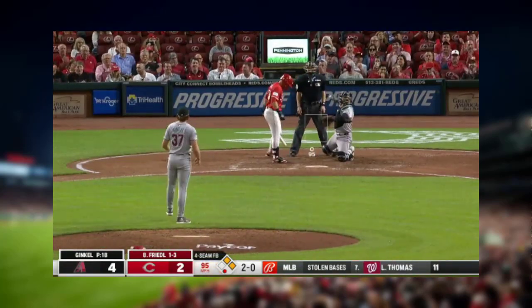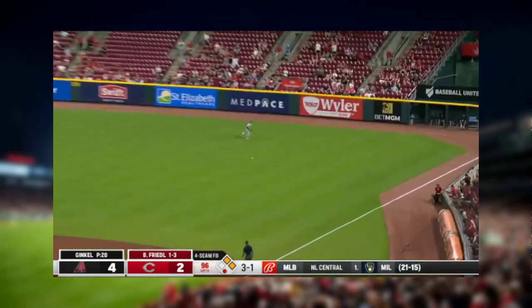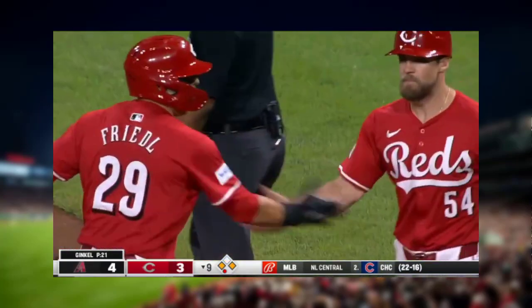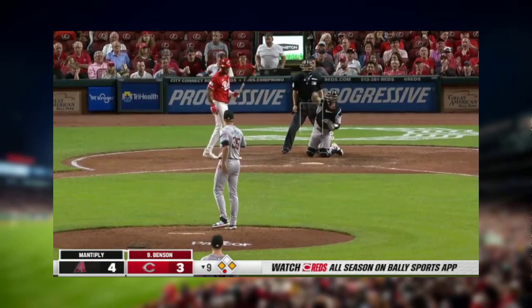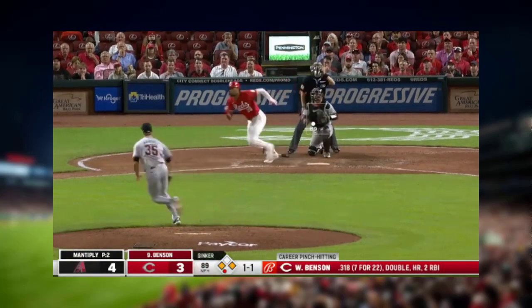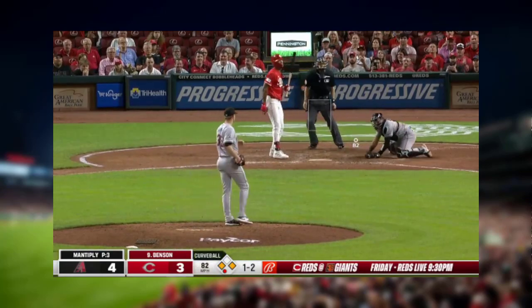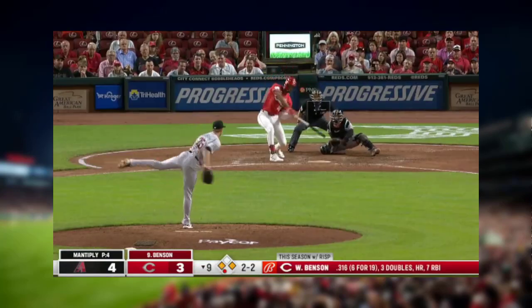3-0. To right field — down base hit. He scores, Candelario on third. Reds within one. Manaply in left, on left against Hooper's last 14 — takes ball one. Fair ball, Manaply, down the way. Check swing, appeal.